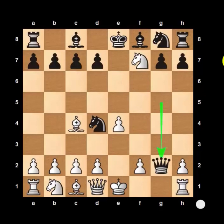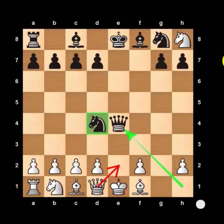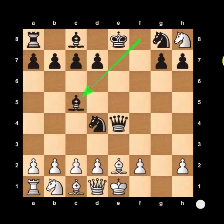Now let me go back and show you another common variation that you might see. Let's say in this position White, instead of saving his rook, captures your rook with his knight. Then from here, you can take the rook with your queen and give check. The king can't move, so the only move White can play is to block with his bishop. Now your queen captures the pawn on e4 and gives check. White cannot block with his queen because of your knight, so again he will have to block with his bishop. Now you bring out your bishop to c5, and no matter what move White plays, you can easily checkmate in the next 3 moves.